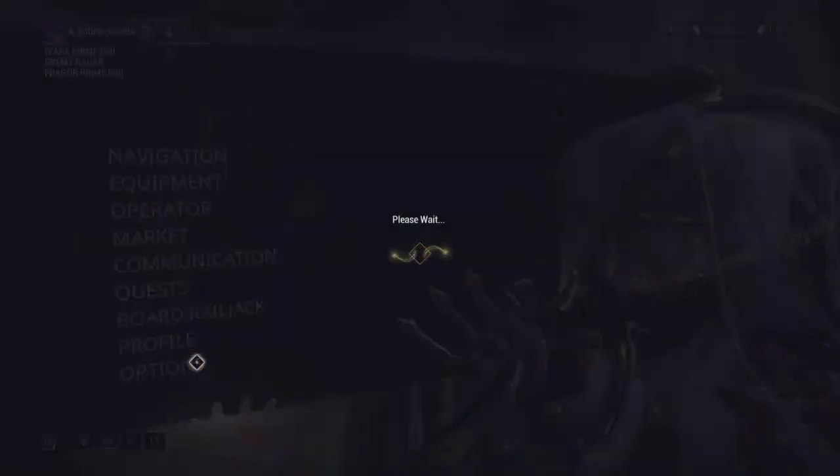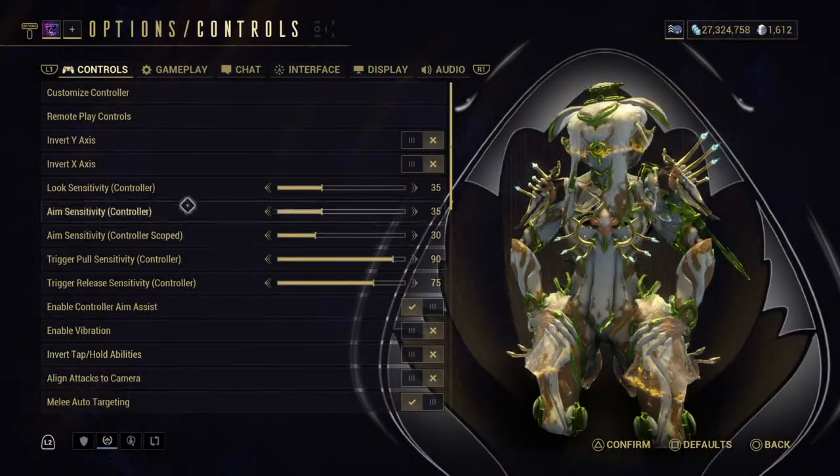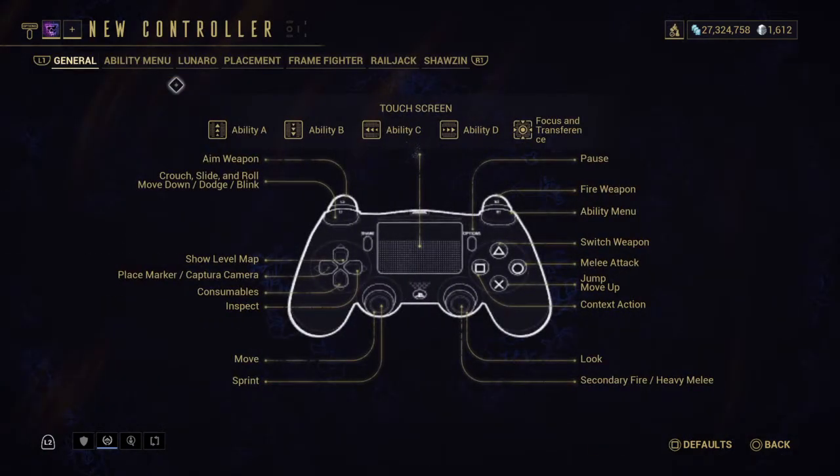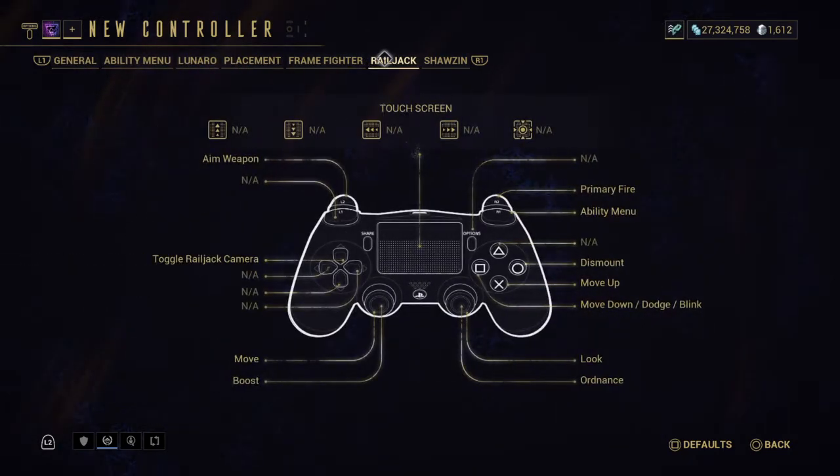You're going to go into your options menu and come over to the customized controller layout. This does work on Xbox, it does work on PS4, and it does work on PC if you're not using keyboard and mouse. If you notice at the top there's a section that says Railjack.